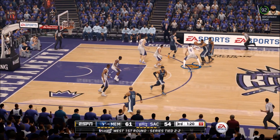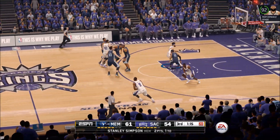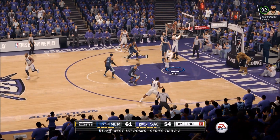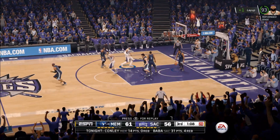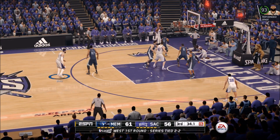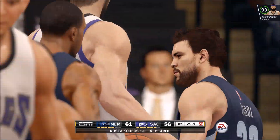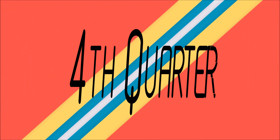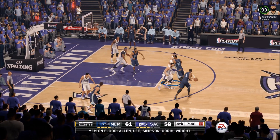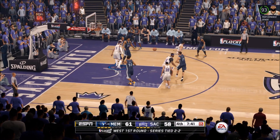I get a good screen from Koufos and cash the three-pointer, but I'm still really nervous — it's still a 10-point game. Playing some good defense, we need to get this lead down to at least single digits, maybe five points, before the fourth quarter. I knock down another two-pointer, and we come up with a defensive steal and run on a fast break. Collison ends up getting it to me and I finish the layup nicely — it's a five-point game. I've got 31 points for the game.